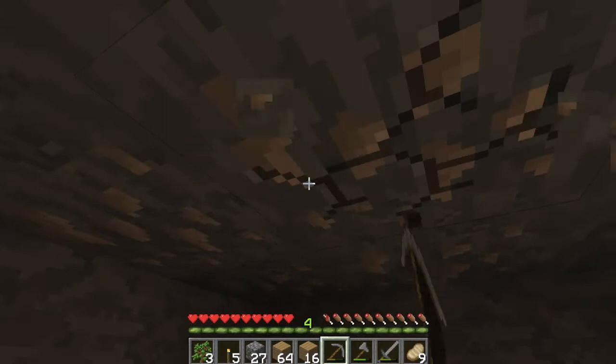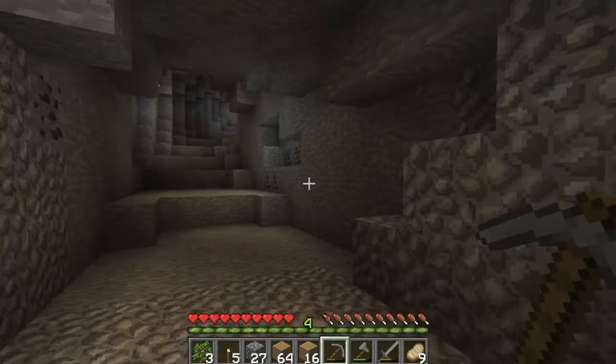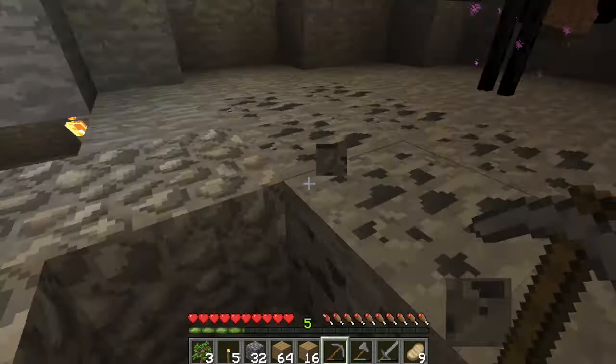What I want to do — I don't want to look at that enderman for sure. I want to collect as much coal as I can, because coal basically fuels your world. Did I look at him? I really hope I didn't look at him. Okay, I didn't look at him. We're just going to try and not look at him, because it's never good to look at an enderman.